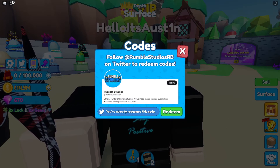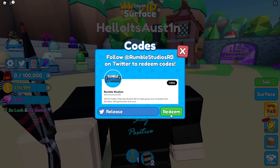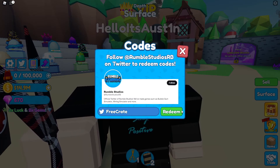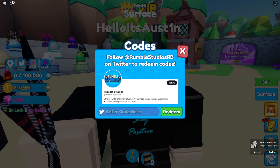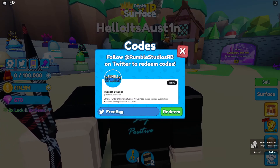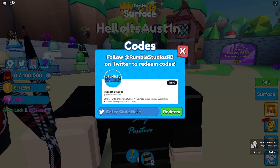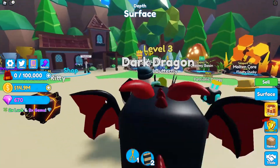Next we got 'rare crate', which gives you a rare crate. Then 'release', giving 100 coins. Then the second to last code is 'free crate', giving a basic crate — it should still work. And the final code, which I believe is the first one they ever released, is 'free egg', giving you a basic egg. It says already redeemed.